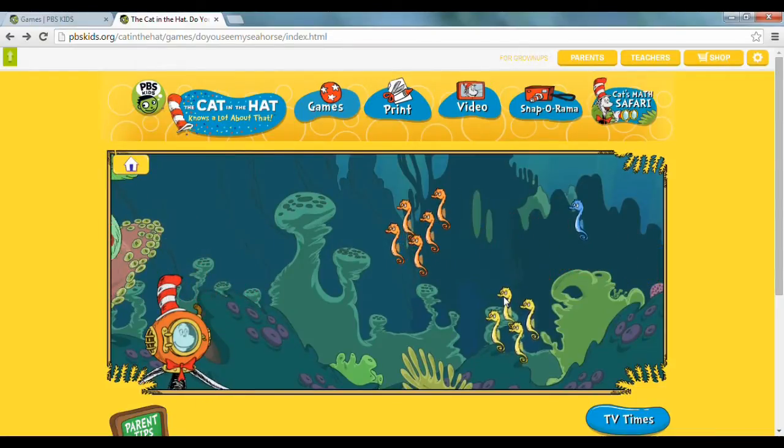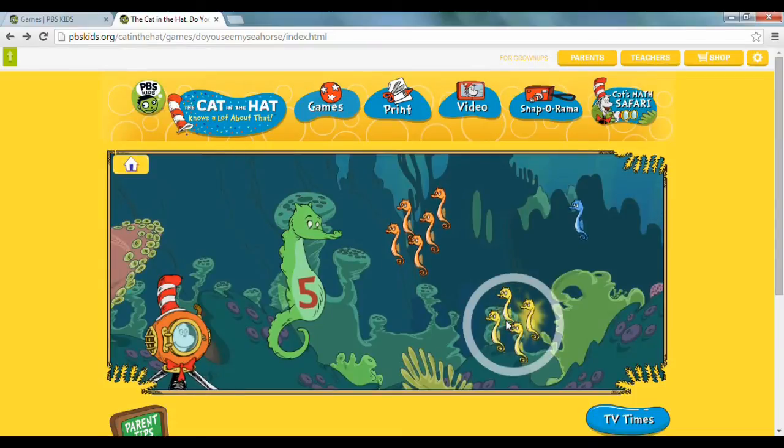Bye bye seahorse, bye bye green seahorse. So you now have a green seahorse who wants 5 kids. What happens if you get it wrong? Let's try choosing the wrong one — and then you see the Cat complaining, basically saying that's not it, you got it wrong.